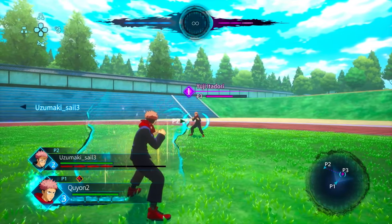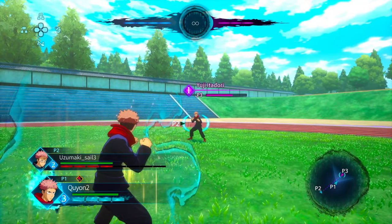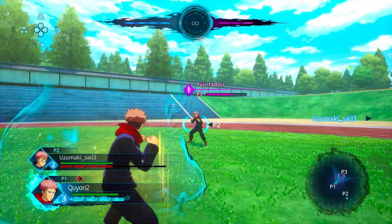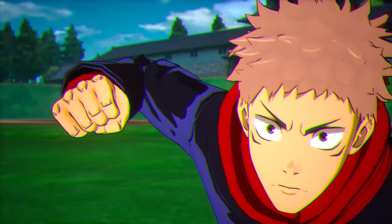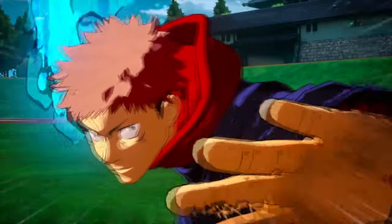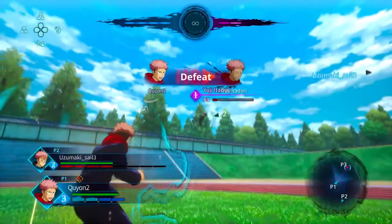This is Yuji Itadori's ultimate attack. You only get this attack when you see him highlighted with cursed energy and all the bars are full. It's an unblockable move. The startup is a little crazy but it is unblockable, so you condition your opponent to block, then you hit that — it does a nice amount of damage. Black Flash, baby, and he's dead.